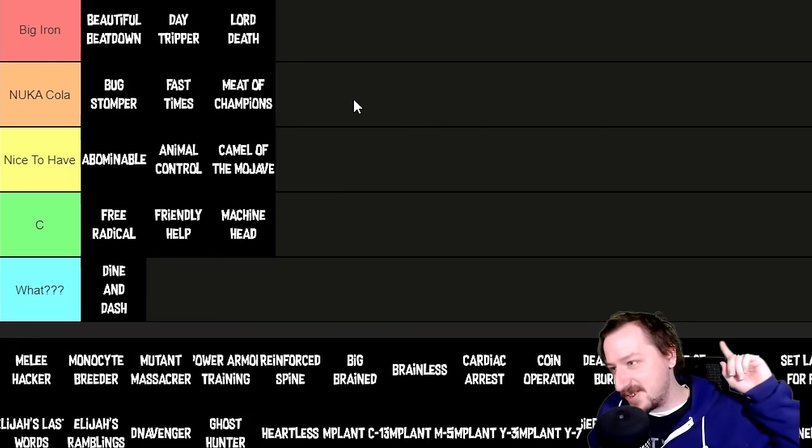Power Armor Training lets you wear all Power Armor after completing certain quests. Power Armor is pretty awesome, especially for a tank melee or explosives build, and still decent for a sniper. I'd put Power Armor Training into Big Iron tier — it's really nice to have, though not entirely necessary. Light and medium armors are also really good in this game, so it depends on your armor preference.